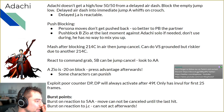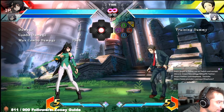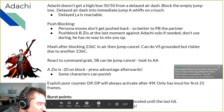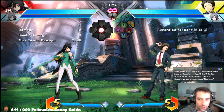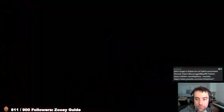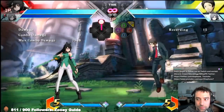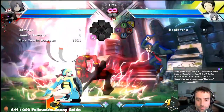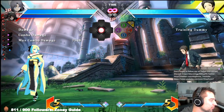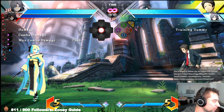Mash after blocking 236C in the air, then jump cancel. If Adachi does 236C in the air and then jump cancels, you can mash and jump cancel, and you don't have to worry about the follow-up — all his frame traps after it are pretty slow. If you break the Persona and jump cancel, you get out for free. The only thing he can really do to counter that is 236C, which also loses to just mashing jab and jumping.